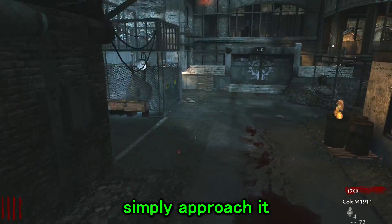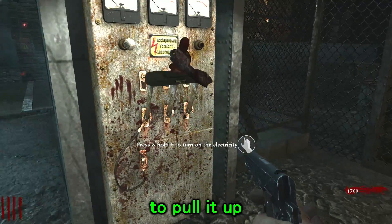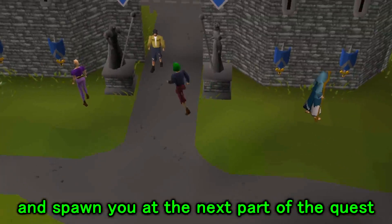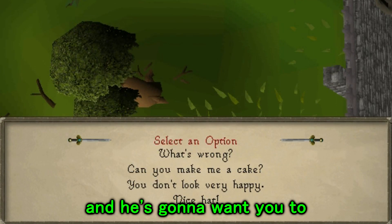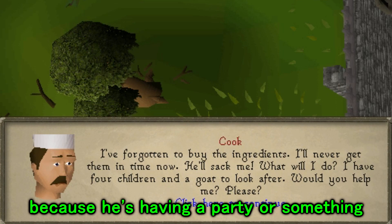Once you arrive at the lever simply approach it and press the square button on your PlayStation controller to pull it up. This will cause everything to short circuit and spawn you at the next part of the quest. What you're going to want to do is find the chef located in Lumbridge Castle — he's going to want you to help him find the ingredients to make a cake for his mate because he's having a party or something.